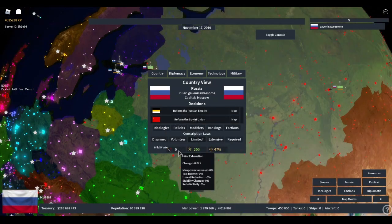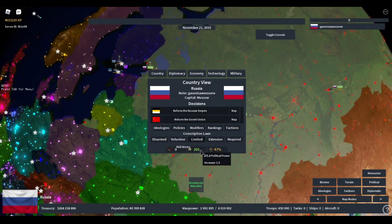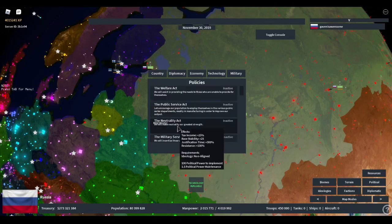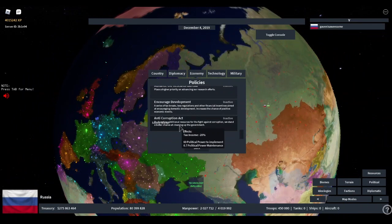Let's go ahead and head down to these three. It's also color-coded: green is going up, red is going down, and yellow is just stagnant. Two new policies have been added: the Anti-Corruption Act, which reduces corruption while also taking a significant chunk of your tax income, and Encouraging Development, which uses your tax money but increases the chance of good events.